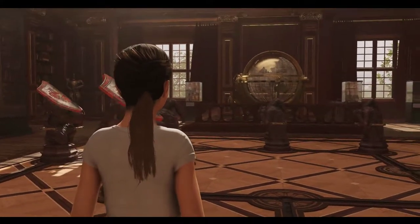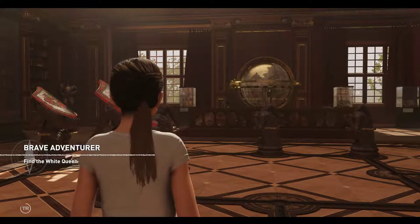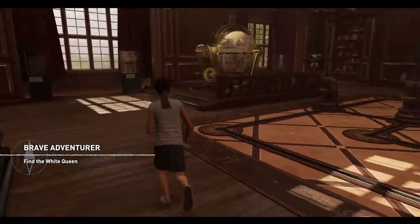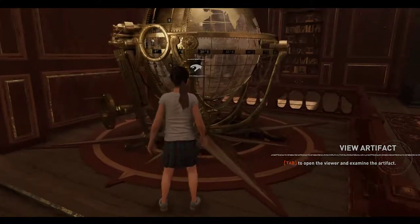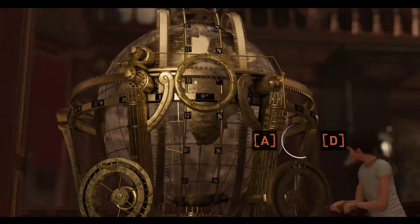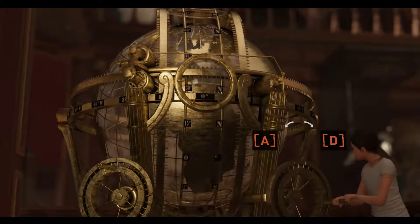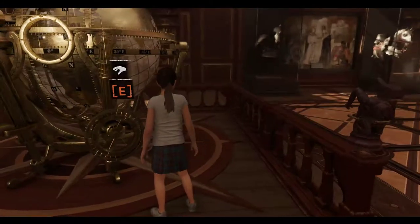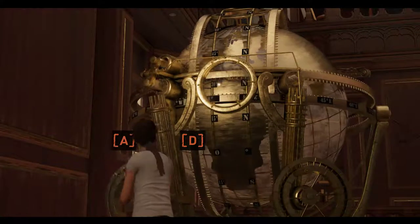I wonder if the White Queen is lonely? Alright, 30 North, 90 East — that's what we do right here. So we have to go 30 North, put it in there. That's perfect. And then 90 East.